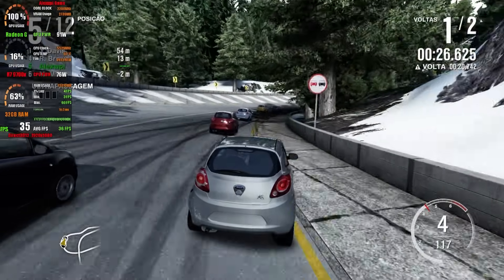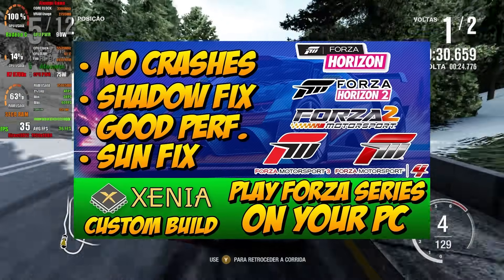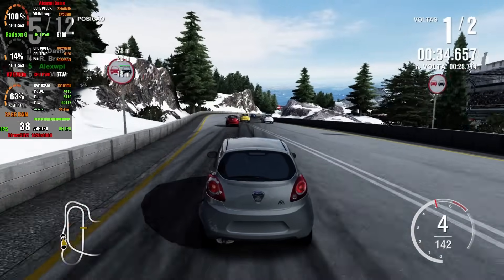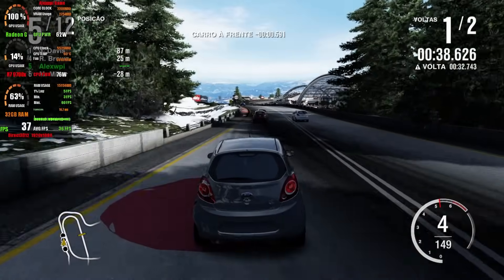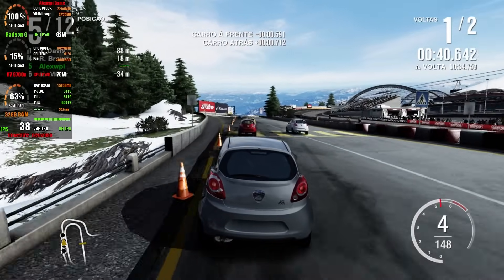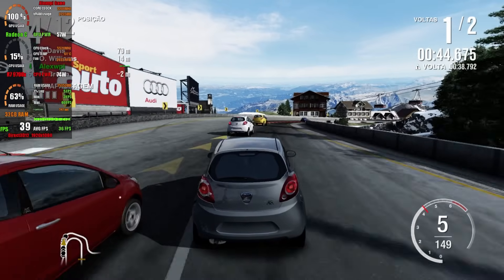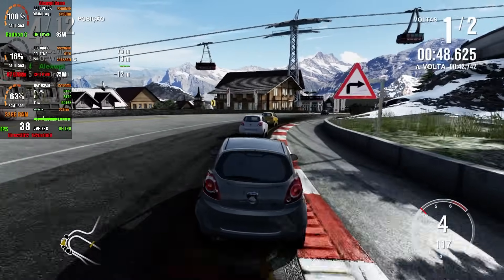Still on Xenia Canary, I also tested Forza Motorsport 4. For anyone wanting to play with the same visual fidelity shown here, you can follow the video, and if you want the already modified ROM, just reach out to me on Discord. The game runs natively at 30fps on the console, but here we managed nearly 40fps without sacrificing graphics. The remaining problems are from the emulator itself, not from the integrated GPU.